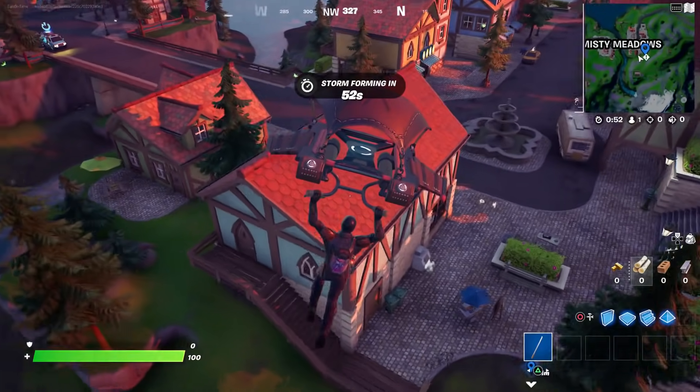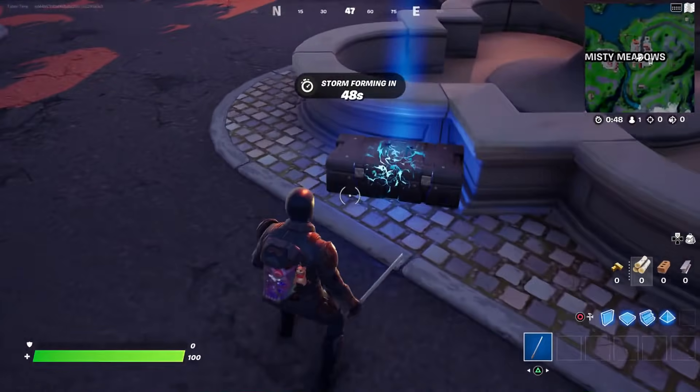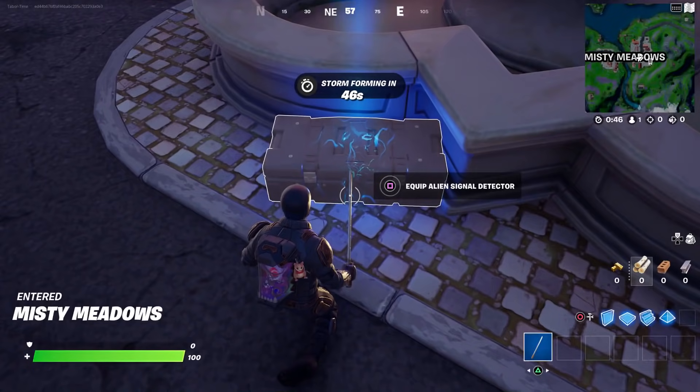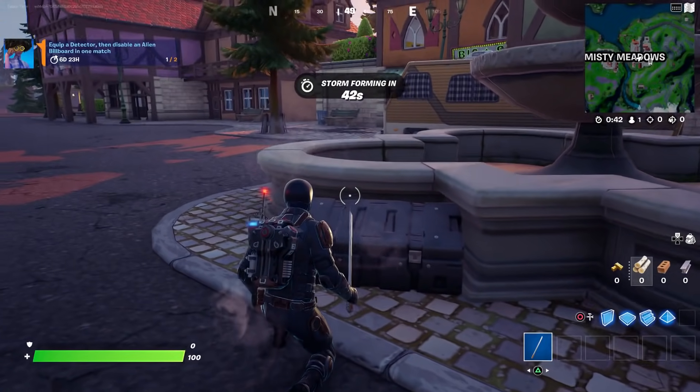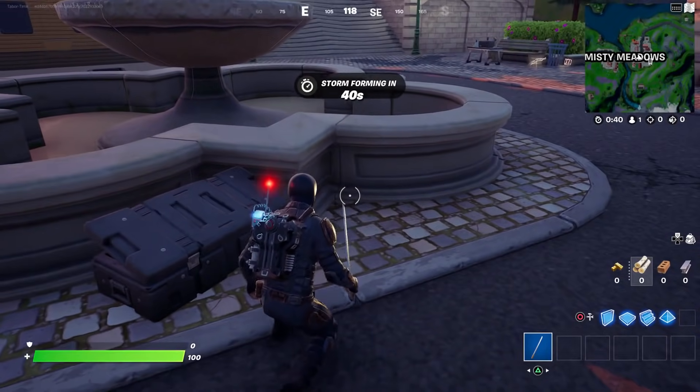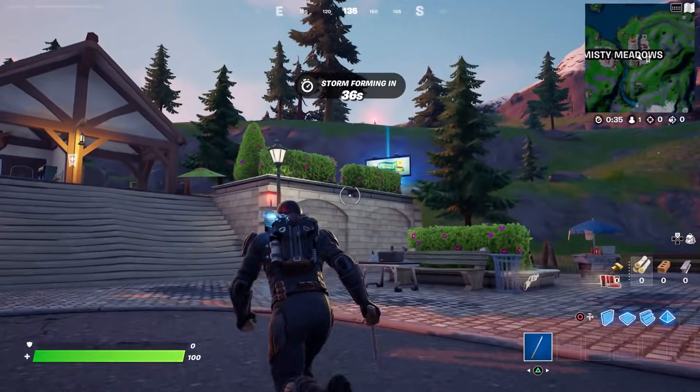We're going to land right in the middle here, and hopefully find the detector. There it is — it's this big chest-like thing. It says 'equip alien signal detector' and then it literally turns into your back bling, so now you've got this proton pack-like thing.